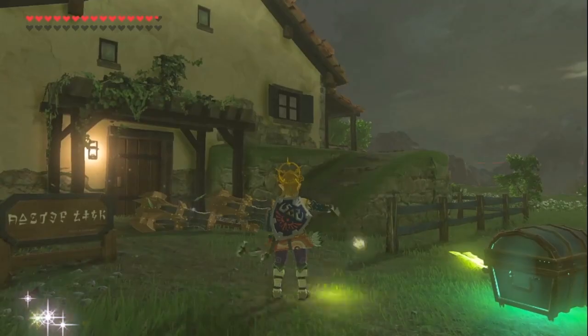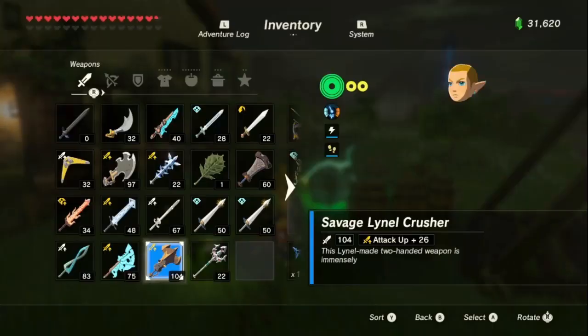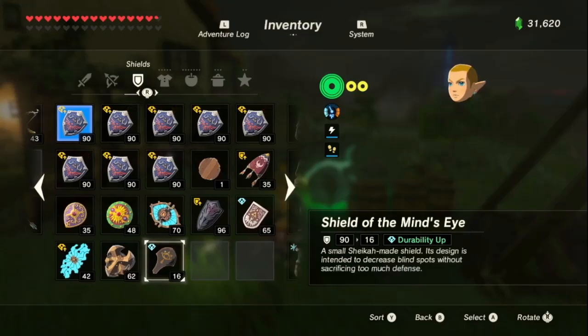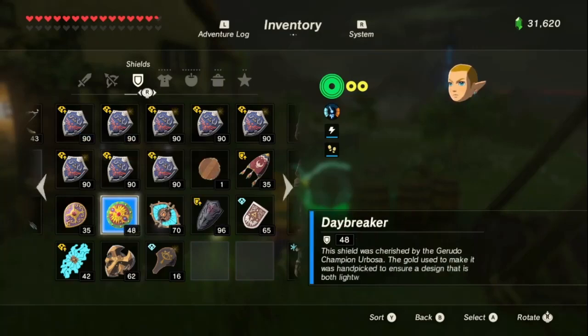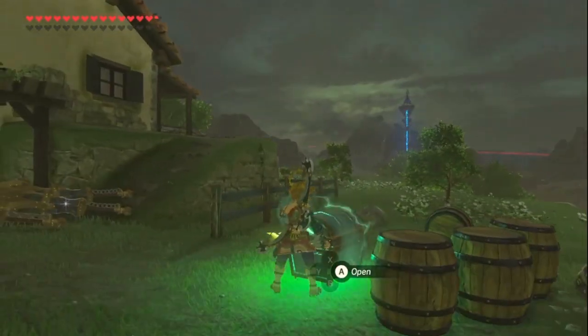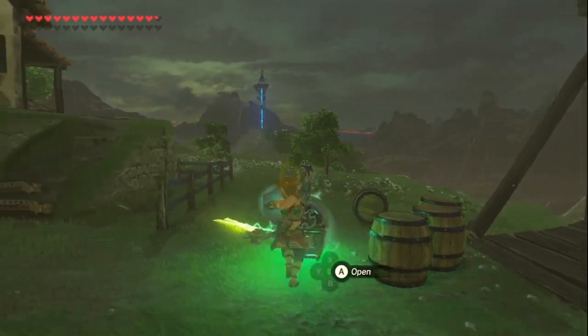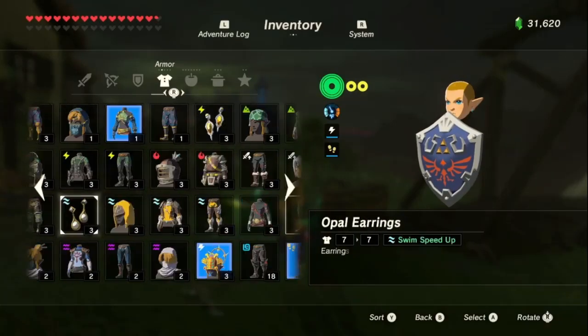That's weapon duplication. Now let's get to shield duplication. For shield duplication, you just want to grab a different shield of any kind and run into some electricity. Oh, I have thunder helm on — that's funny.